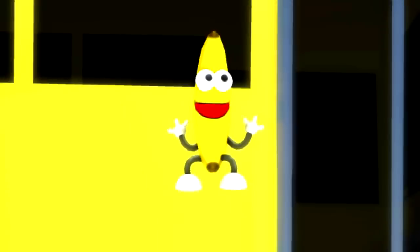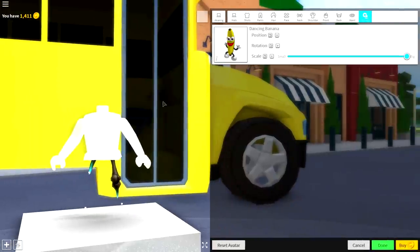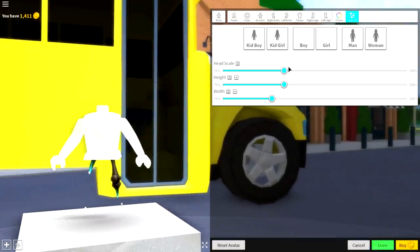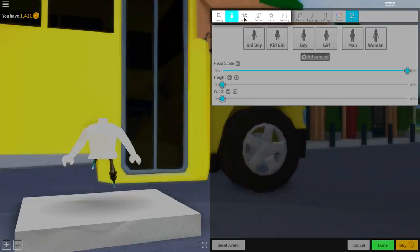Did somebody say banana? Oh! What the heck was that? Did anybody just see that little banana? That was so weird. But next, guys, you are ready to do step number four, which is to come to the body selection, come over to scaling, click advanced, and make your head scale full size and your height and width as small as possible. Now guys, there's only one other step I can recommend — but we may need to change it afterwards — and that is your animation.